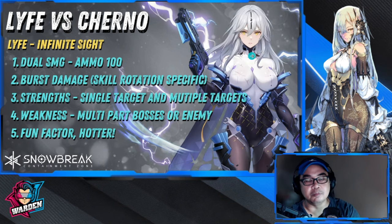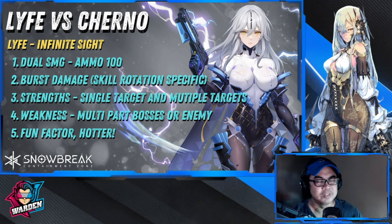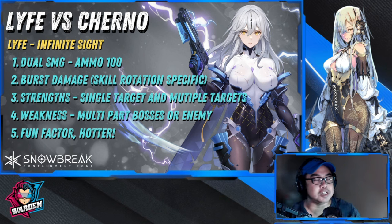Next is Life Infinite Sight — dual SMG ammo is 100. Burst damage is her key; skill rotation is specific, so you have to be tuned to her rotations to deal damage optimally. Strength: single target and multiple targets, especially her ultimate which is geared for multiple targets. Weakness: multi-part bosses, because she has to break parts to make the boss dizzy.